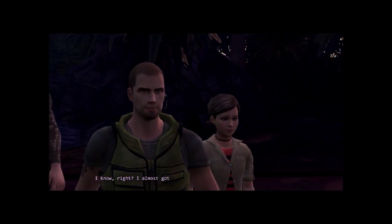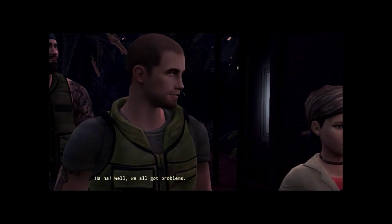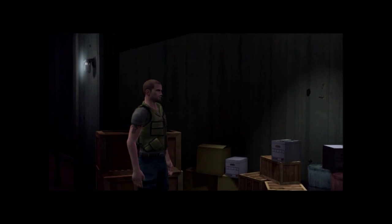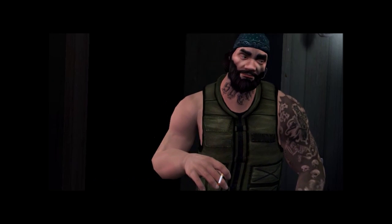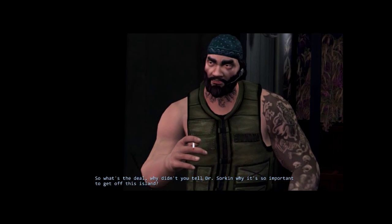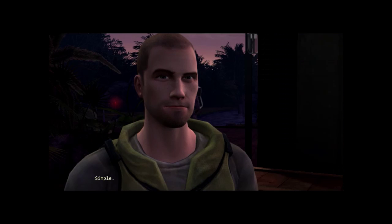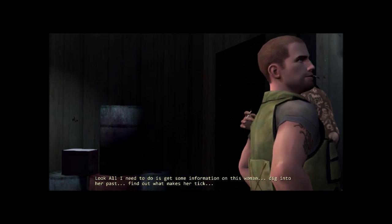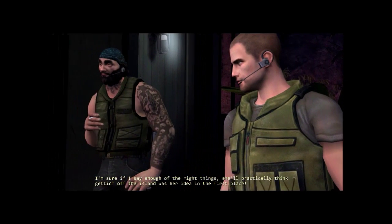I could use a few good marks on my employee file. It's been a rough year. I know, right? I almost got suspended for skipping class too much. Mom would've killed me. Well, we all got problems. Are you serious? What? I'm taking a break. Good idea. Don't want you to strain yourself. So what's the deal? Why didn't you tell Dr. Sorkin why it's so important to get off this island? Trust me. If we bully that one, she's gonna cause problems. So what do we do? Simple. Charmer. Look, all I need to do is get some information on this woman. Dig into her past. Find out what makes her tick. I'm sure if I say enough of the right things, she'll practically think getting off the island was her idea in the first place.